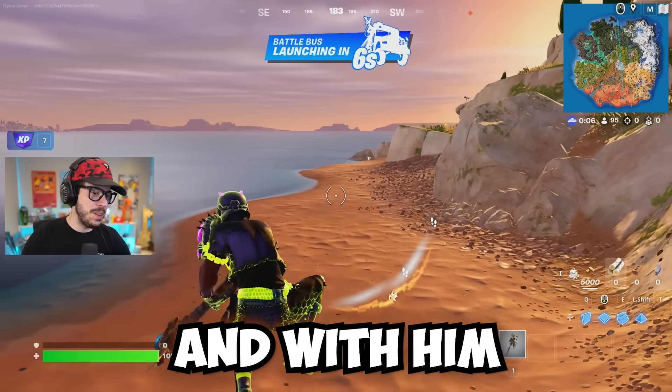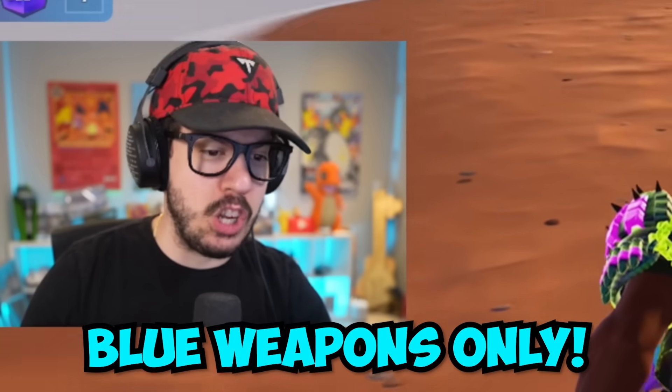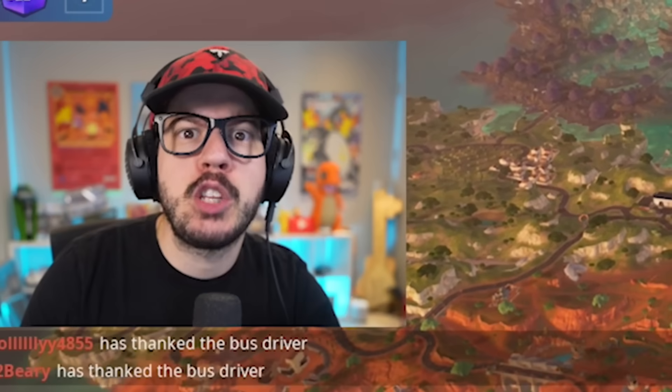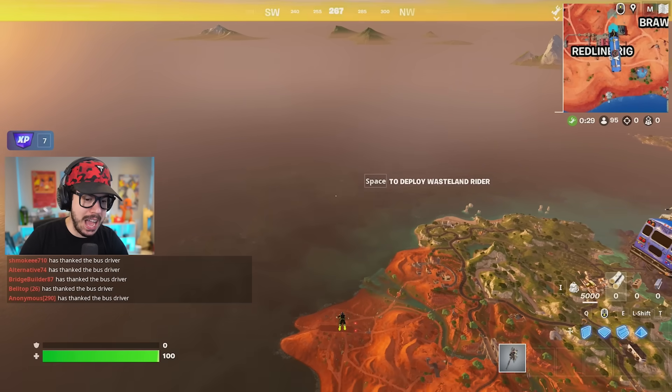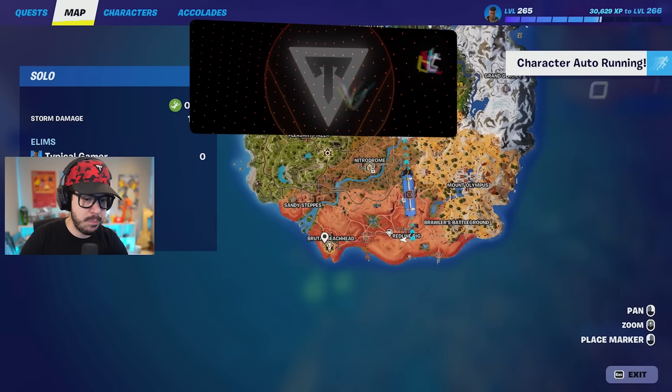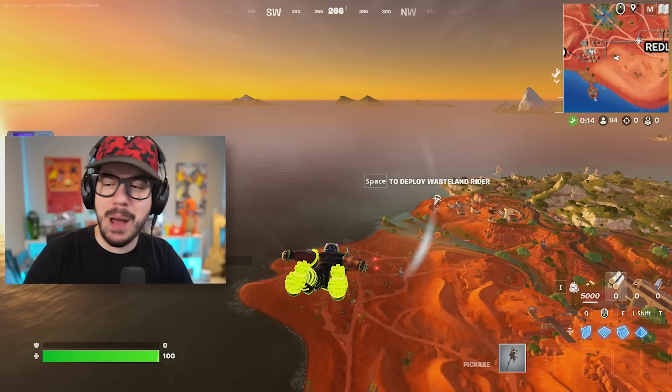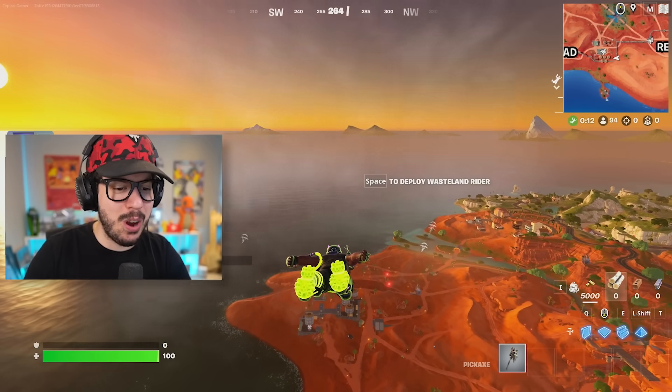First up, we got Rust - it's going to be blue weapons only. Look at this, a metal detecting something on the beach. I think I found it - it's a victory royale! I am going over here to Brutal Beachhead, which is apparently missing the ship. The Chapter 5 island is saved, everybody. Don't worry.